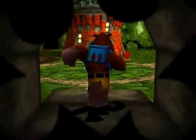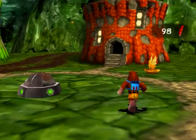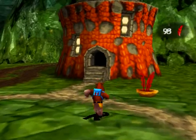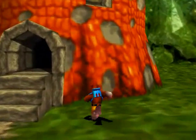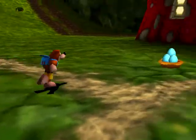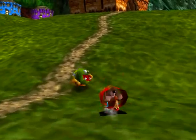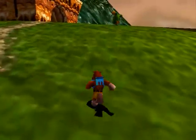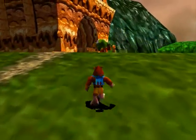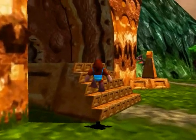Jinjos in the original Banjo-Kazooie were used as collectibles — you collect five of them in a level and you get a jiggy for that level. In this game, however, you collect jiggies to complete the family house. If you complete the family house — say five orange jinjos — you'll get a jiggy for the overworld. Let's climb up this hill now and visit the king of all jinjos himself in his fancy castle.